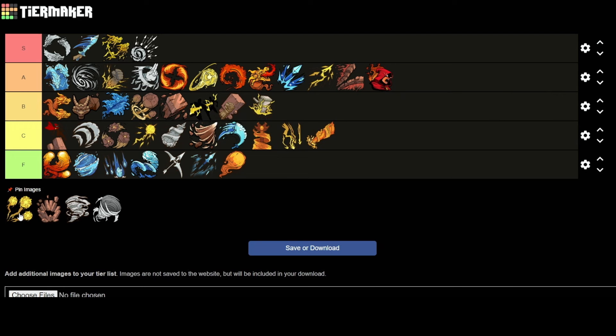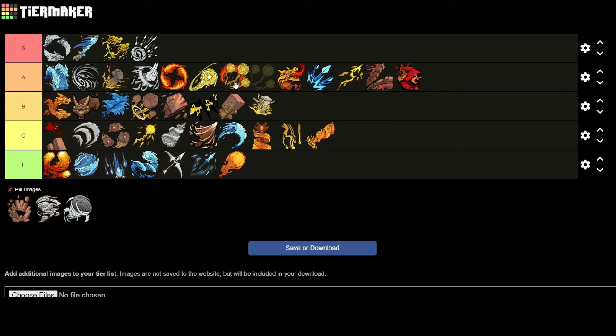Then we have the Spark Array: you throw out a bunch of orbs that will shock enemies. I think this one's really nice. I've used this one a bunch — I'm a fan. It's going to be an A tier one. Looking at the other ones I've got in here, I think I like it around the Blazing Whip range.